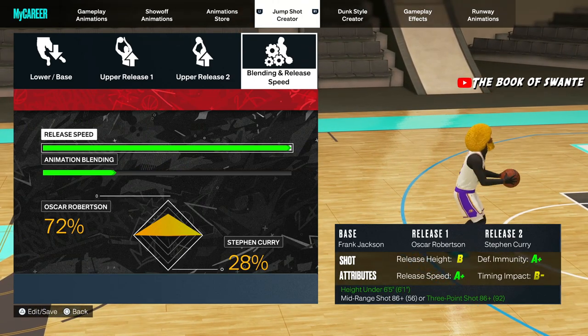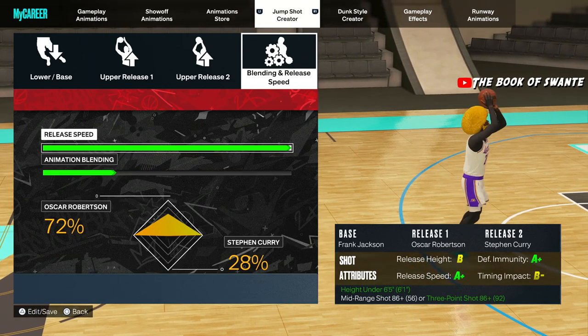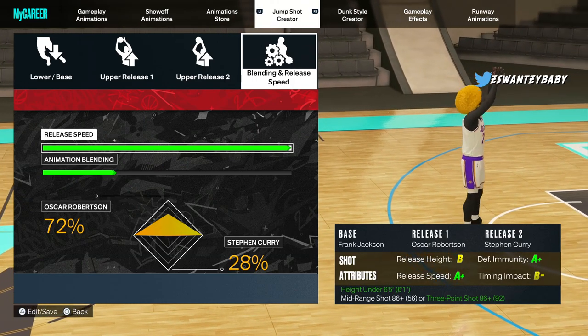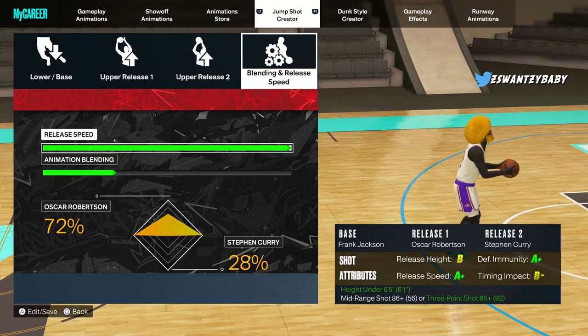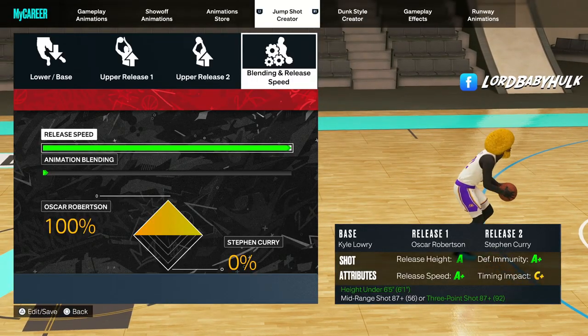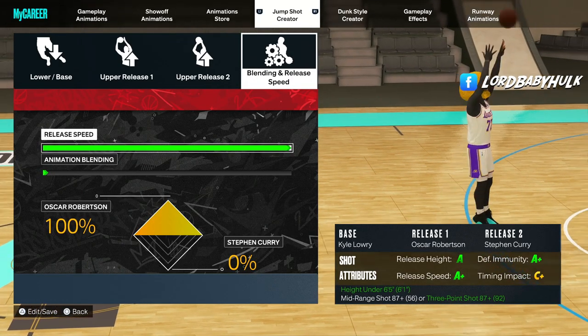Y'all remember Jump Shot 38 from 2K20? Someone told me this — I don't remember, but try it out. Jump Shot 38 was always one of the fastest bases. Here's another 6'5" and under jump shot. My guy told me this is the fastest jump shot in the game apparently.